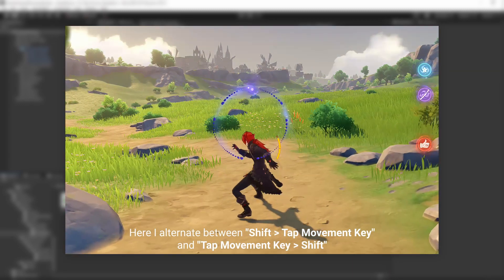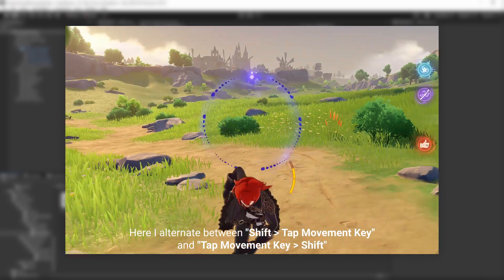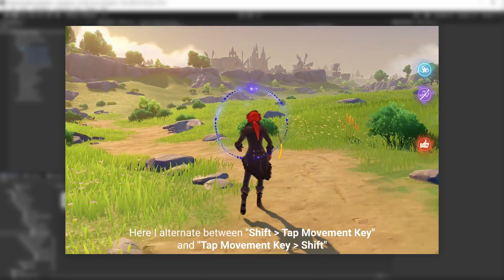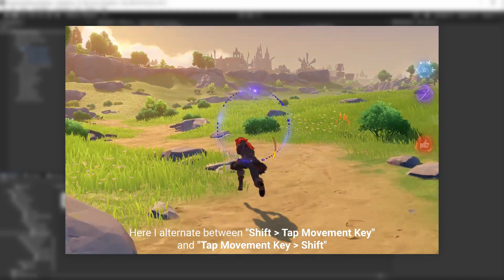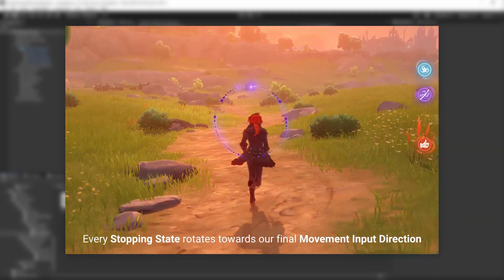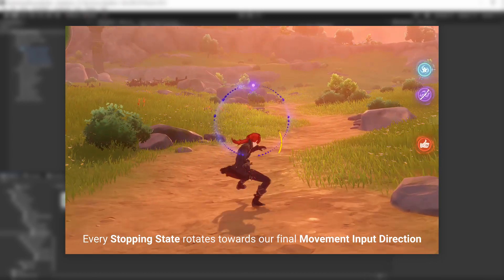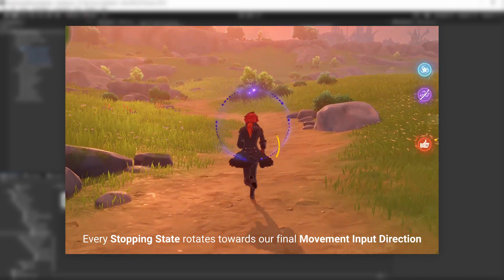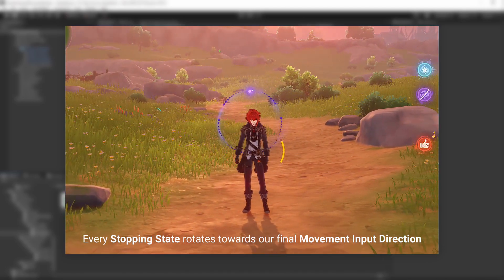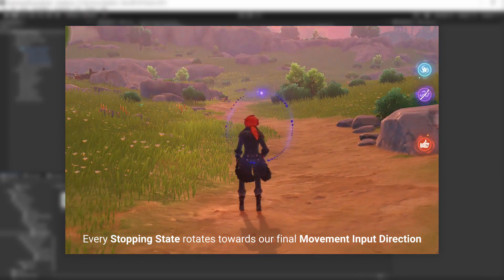In the dashing state, if we ever tap a movement key to change direction in the middle of the dash or even before dashing, the player will still finish rotating. In the stopping states, the player simply finishes rotating towards the direction it was going to move. This means it automatically rotates when stopping, not when moving, which makes sense as we already rotate while moving.